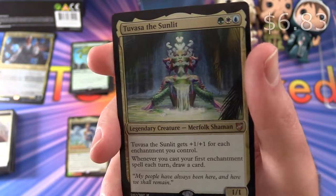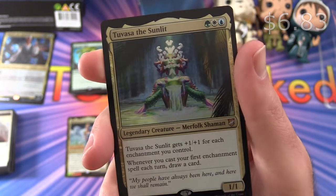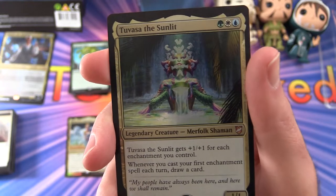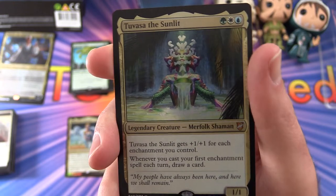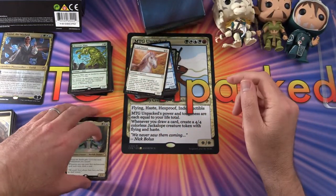Then we have Tuvasa the Sunlit — Legendary creature, Merfolk Shaman. So if you are into tribal Merfolk, this would be a good one to pick up. 1/1 for 3 mana. It gets plus 1, plus 1 for each enchantment you control. And whenever you cast your first enchantment spell each turn, draw a card. It seems like a good deal.